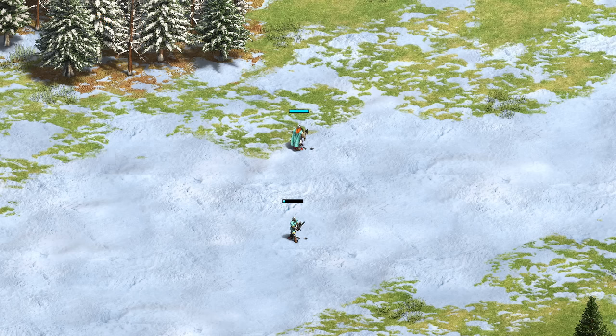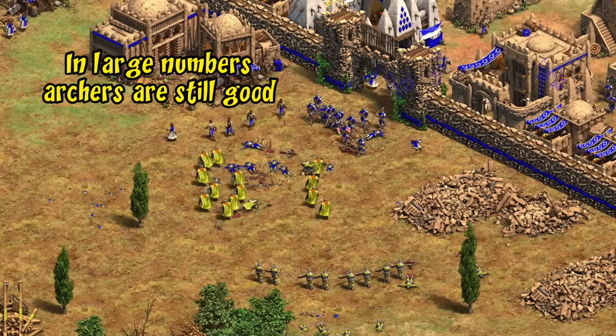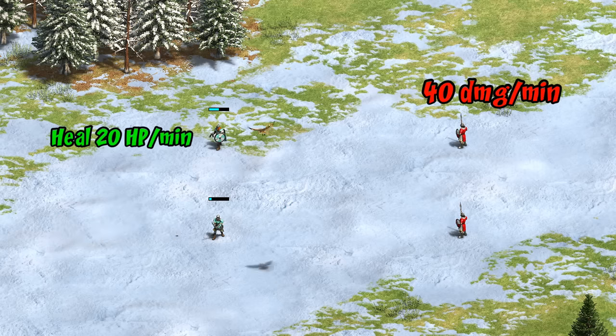Thinking now about crossbows — on paper a berserk should take 17 hits to the long swordsman's 18, but with only one crossbowman a berserk can heal fast enough to change that number to 20. The Viking long swordsman actually has pretty decent HP with their bonus factored in, so it does a bit better than you'd probably expect. I still think mass crossbows are one of the best castle age counters. For the skirmisher — on paper it should be 33 hits for a berserk and 36 for a long swordsman, but healing plays a much larger role: a berserk attacked by one skirmisher ends up taking around twice as many shots as expected, since a single elite skirmisher does 40 damage per minute while the berserk is healing 20.